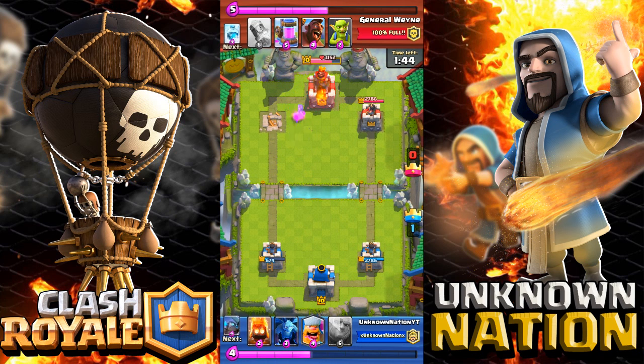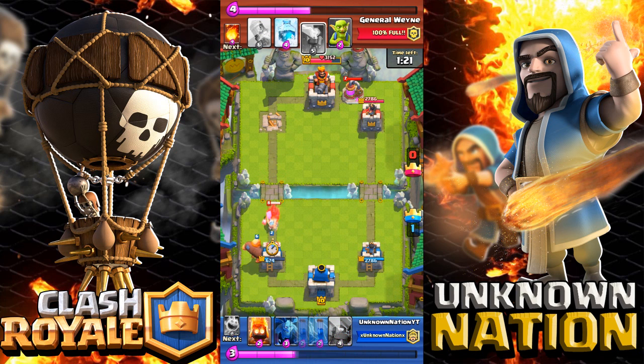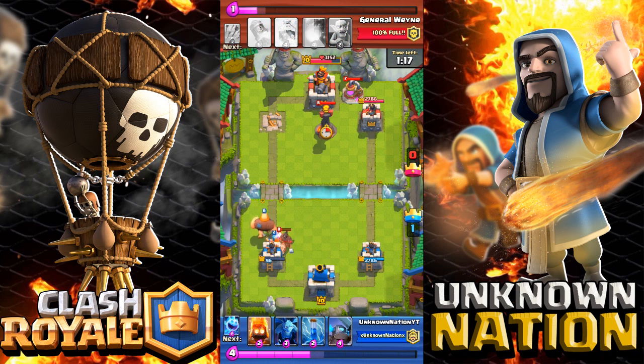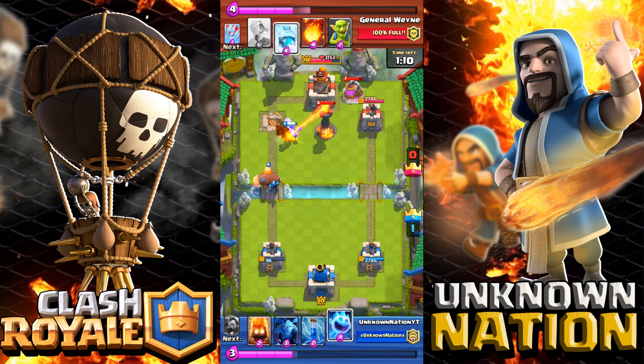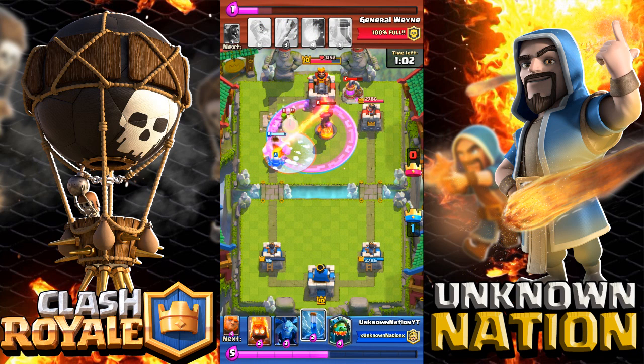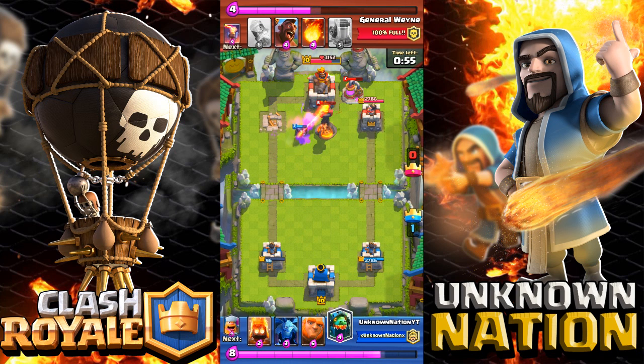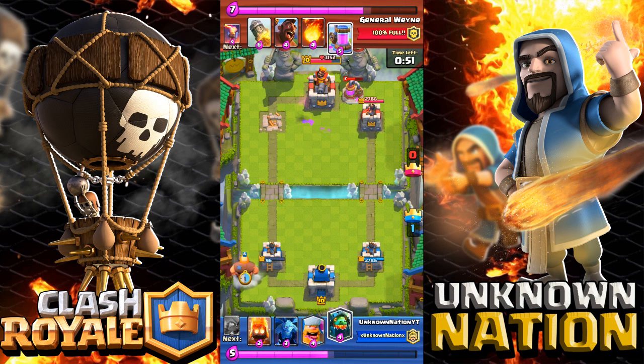I put another Inferno Dragon but when it's left alone it's good, just not great. General Wayne is pumping up and I'm still figuring out his strategy. I put the Lumberjack — it's very good against the Hog Rider. This was my first battle trying this deck. I'm deciding whether to go for two crowns or three crowns, but I'm stubborn.